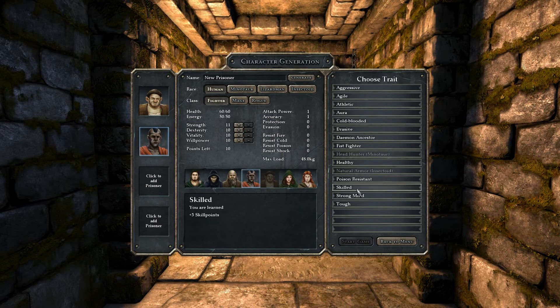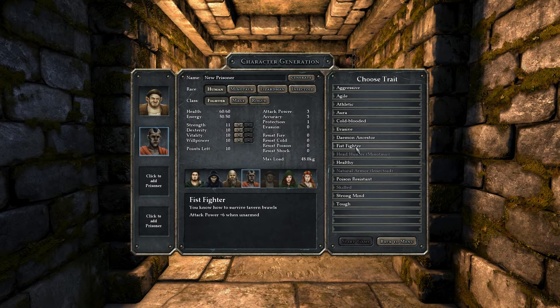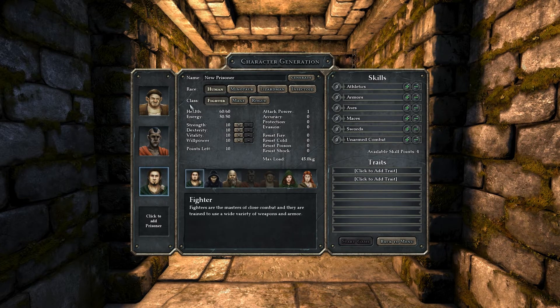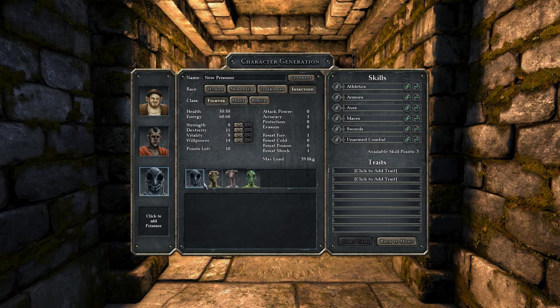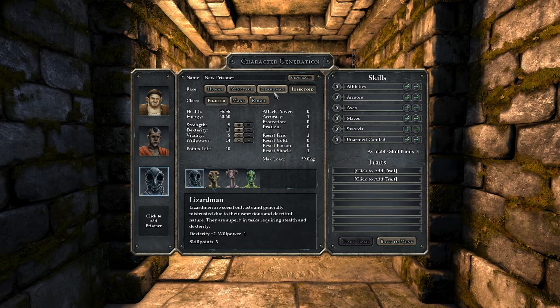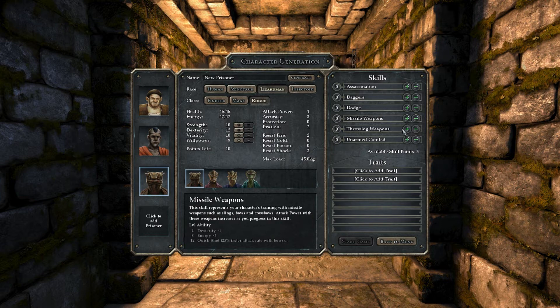Right now I'm selecting skills and abilities for all my characters so that I can effectively choose my team. If you haven't noticed already, there are four different races: the human, the minotaur — those are their portraits there — the lizard men, and insectoids. Each of them has their own specific capabilities, as you can see at the bottom of the screen. Lizard men are best for rogues.